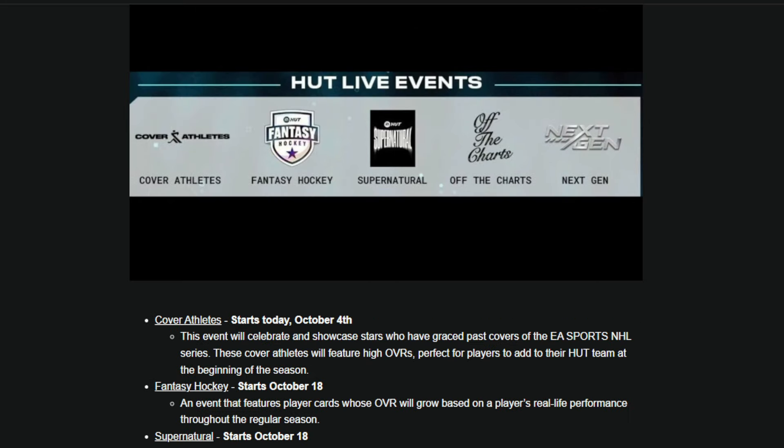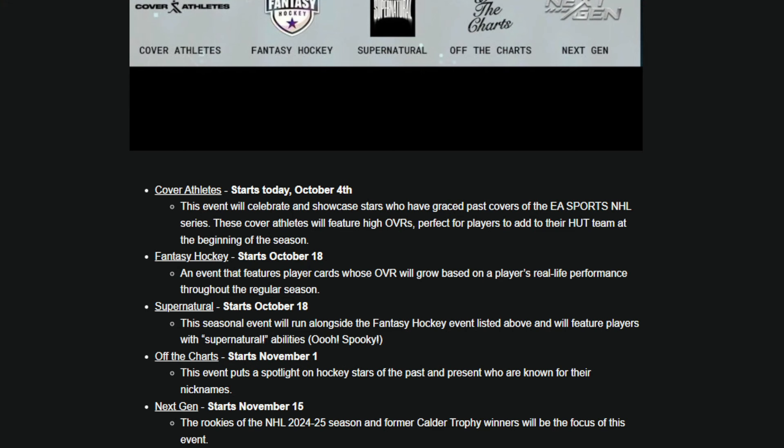Event number 2 looks like it's going to be Fantasy Hockey — one of the fan-favorite events from every single year. Fantasy Hockey usually brings in NHL players and players from other different leagues, and every time they score a goal or win a game as a goalie, they go up in overall in NHL 25. It starts on October 18th, featuring player cards whose overall will grow based on real-life performance throughout the regular season. It's going to be an expensive event, so with Cover Athletes happening first, maybe hold off, save everything you can. Getting Fantasy cards is probably going to be tough.